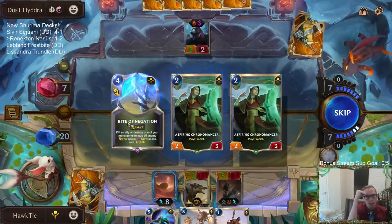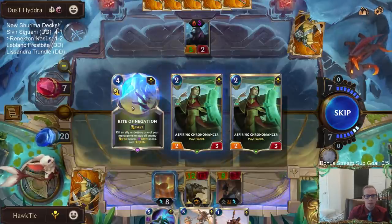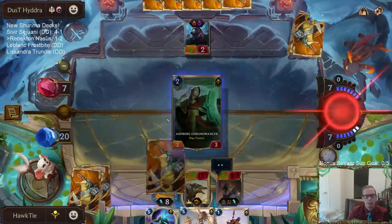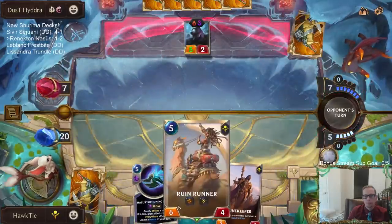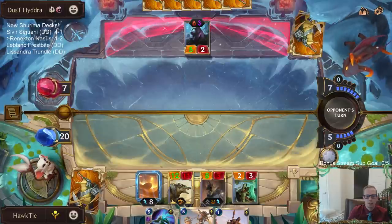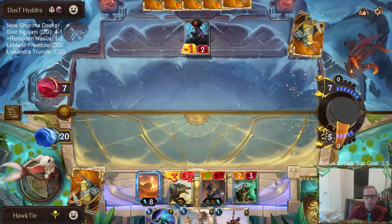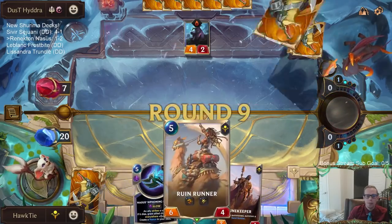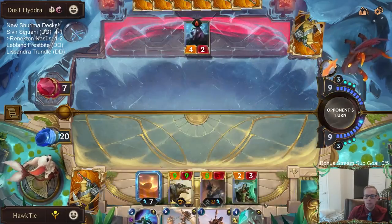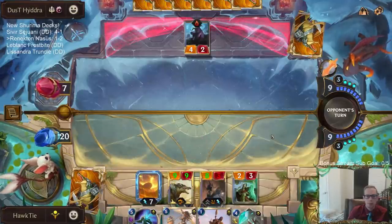Their plan is the nine-drop next turn — nine-drop's kind of brutal. Rite of Negation stops cards like Concerted Strike. I'll just pass. I will have the mana for Ruin Runner plus Rite of Negation next turn, though I won't have the mana for Ruin Runner, Siphoning Strike, and Rite of Negation all together.